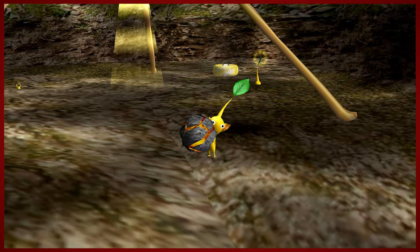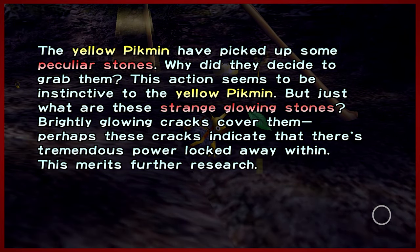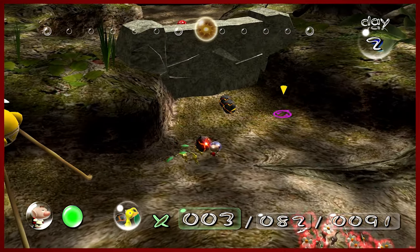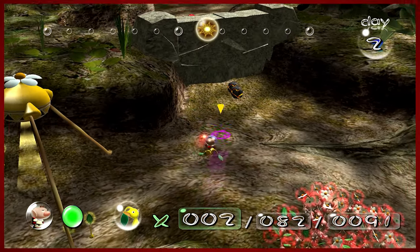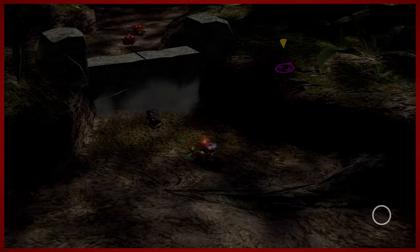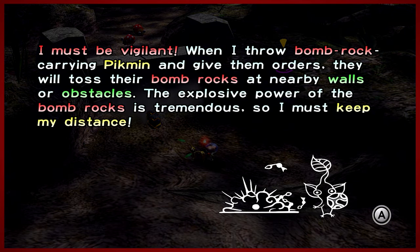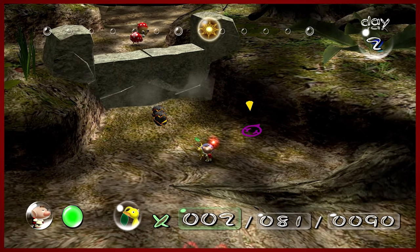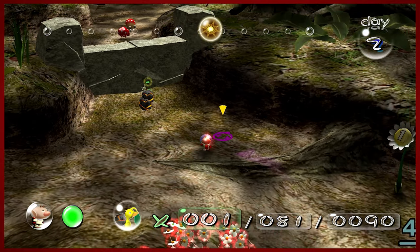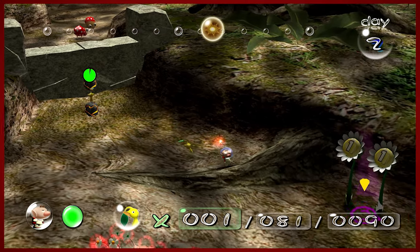Here's a little breakthrough — the bomb rocks. In this game, only yellow Pikmin are able to carry the bomb rocks, so just be mindful of that. You can throw the bomb rock... did you just kill yourself? Okay, bomb rocks are dangerous. So you take care with the stone walls. That Pikmin definitely just killed itself — that was not meant to happen. I was trying to throw it at the wall, not over it.